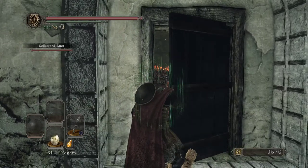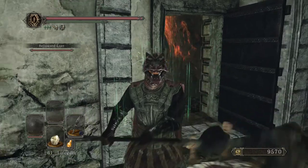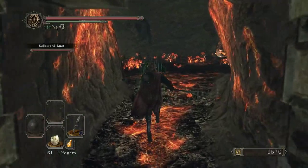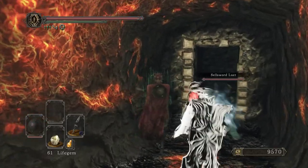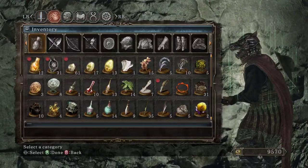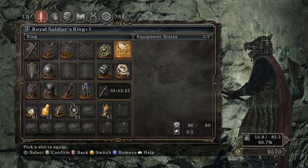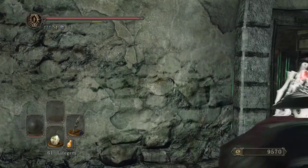Apparently this door was in the Iron Keep, which I find unbelievable because it looks like it's wood. They've added flame to the ground here. We're definitely going to put a flame quartz ring plus two on.